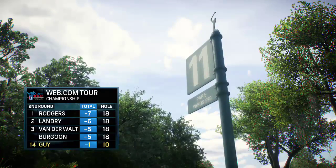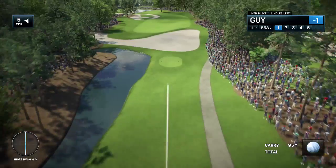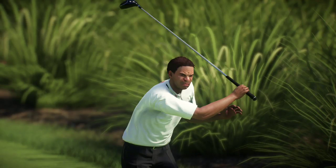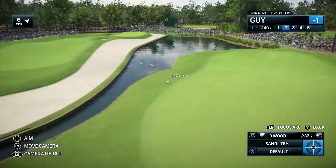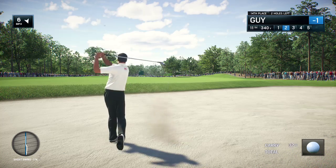Hole number eleven here at TPC Sawgrass — 558-yard par five, no shortage of options, no shortage of hazards. Frank, if there's one hole at TPC Sawgrass where you can literally leap out of your shoes, this is it. The tee shot ends up in the bunker — missed the fairway, in the fairway bunker. It's not all gloom and doom though; the lip isn't too high, a good swing here still shouldn't be a problem.